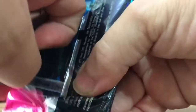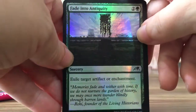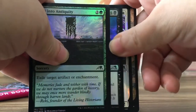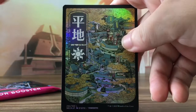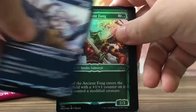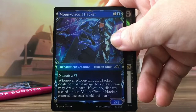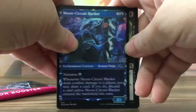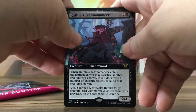Okay, from the top — it was okay to open, not that easy, but let's see what we have here. It's a bunch of commons, Azusa, Uplanks, very nice, Samurais, Ninjas, Hacker, Soul Transfer, Rufus Technomancer, cool.